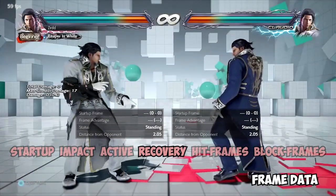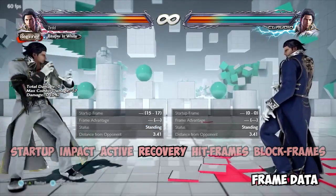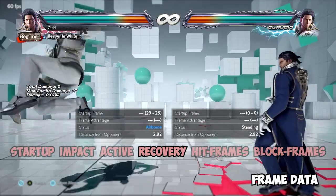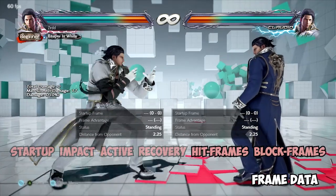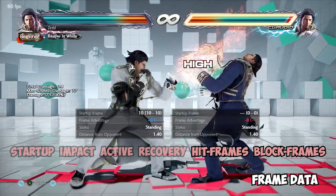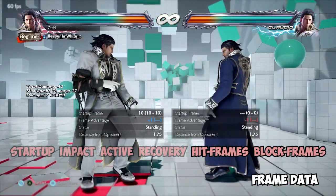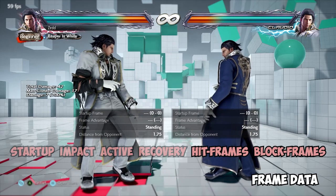The recovery frame refers to how long it takes for a move to recover when you miss the attack — the amount of time at which you can take action again. Hit frames refer to how many frames you are on hit, positive or negative. For the single jab, I am at 8 frame advantage on hit — that's the blue number on the left — and plus 1 advantage on block. This is how you learn to determine what is punishable, what is safe, what is unsafe, and how you can navigate the game based around that 60 frame window per second.